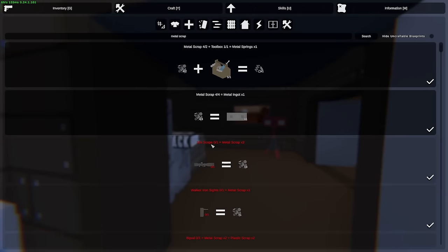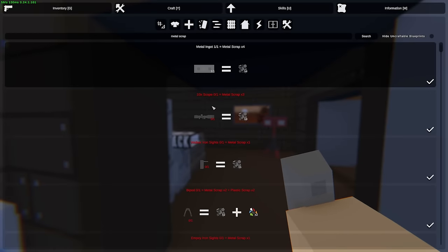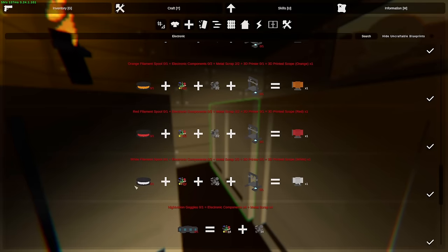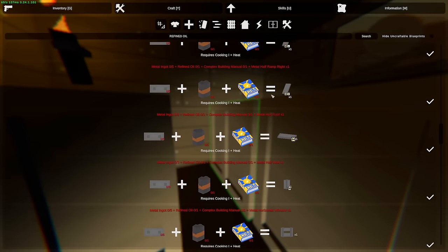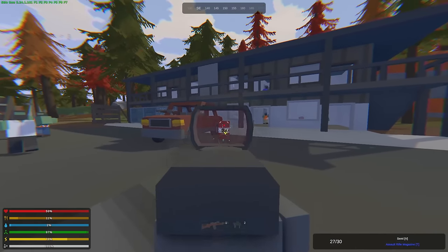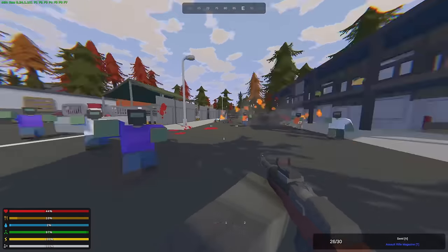Firstly, metal scrap can be turned into metal ingots and if you have a toolbox you can make it into metal springs. Next we have electronic scrap which can be turned into circuit boards — circuit boards are quite useful. In order to get electronic scrap you can salvage various items including attachments. Next we have refined oil, which can be gathered either by finding it in construction areas or by shooting explosive barrels that are all across the map — obviously don't get too close as it will damage or even kill you.